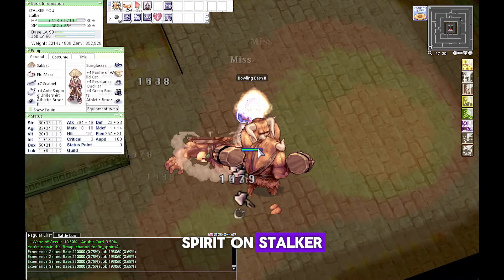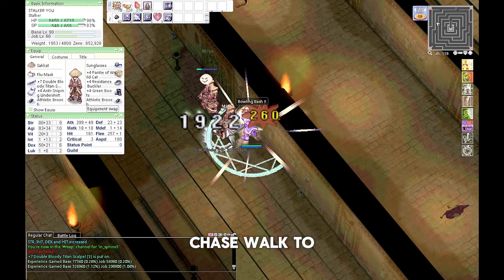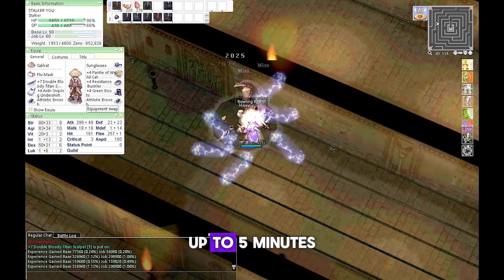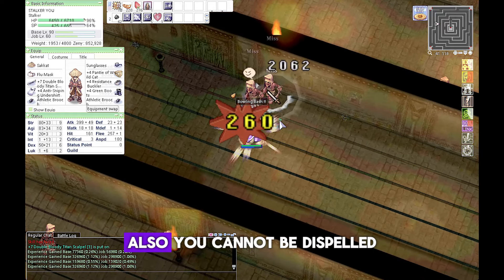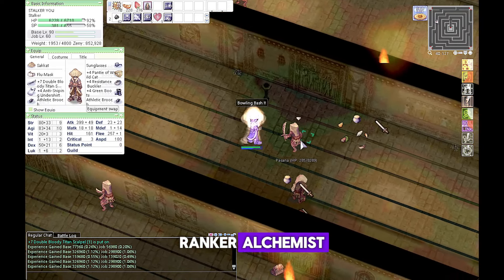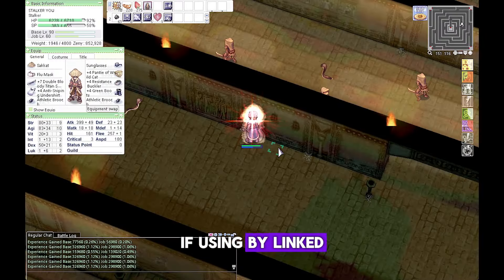Soul Linker spirit on Stalker allows Chase Walk to walk faster and the STR bonus from it increases duration up to five minutes. Also, you cannot be dispelled, and any potion crafted from a ranked Alchemist will have its effect increased when used by a linked Stalker.